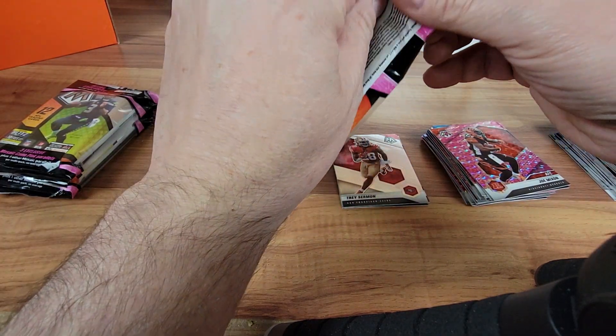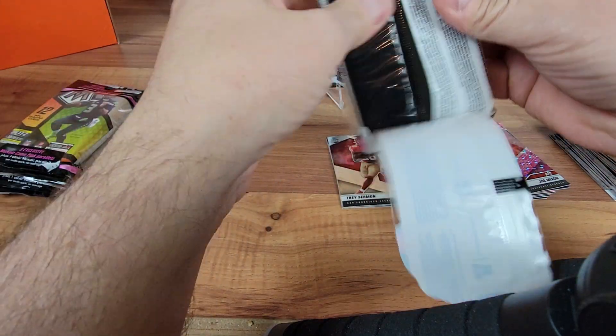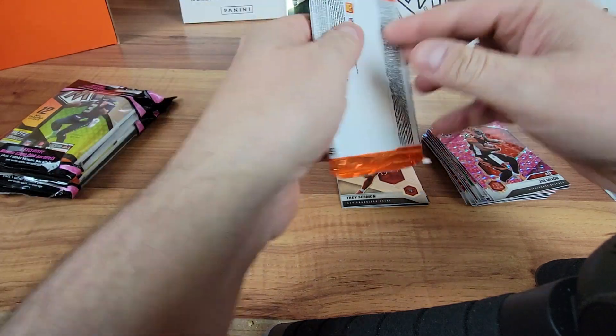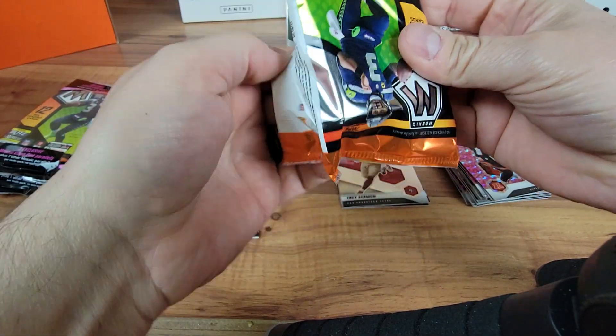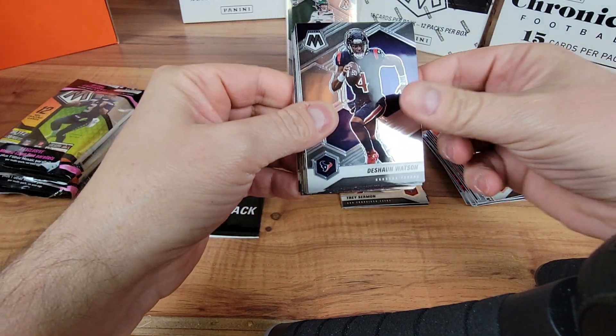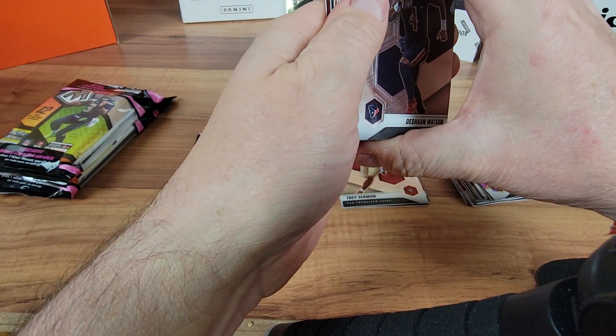Best part of the night so far I would say is probably our Zach Wilson rookie base, which is a good card. But you know, hoping for more. I guess we've gotten a couple of cards for you as well - and there's another one for you. No honeycomb, doesn't look like we've got a Genesis either.